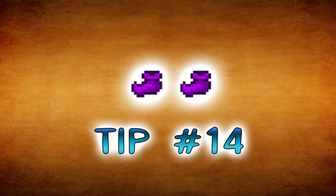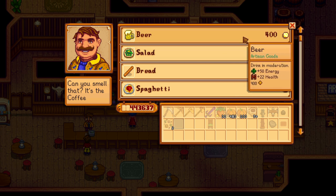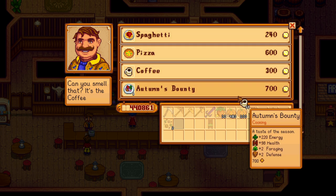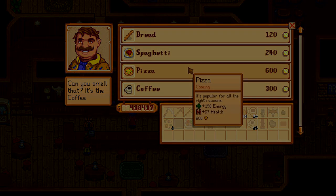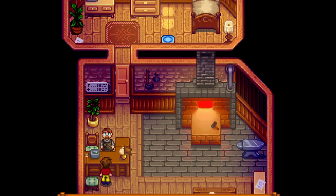Tip number fourteen: don't make a fuss, talk to Gus. Gus at the Stardrop Saloon is a lifesaver when it comes to some extra food items in a pinch. He also carries coffee and a boatload of other recipes for your own use. Good old Gus.